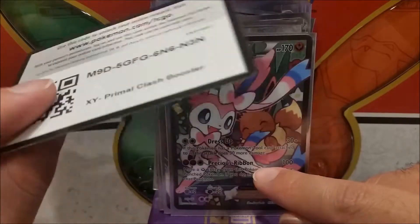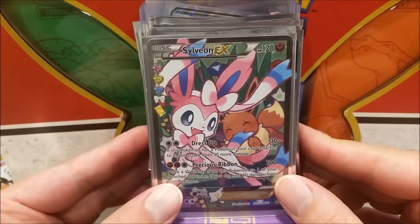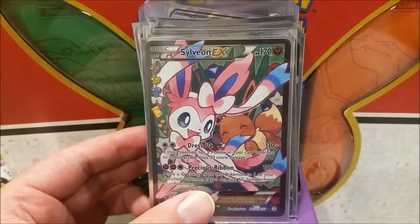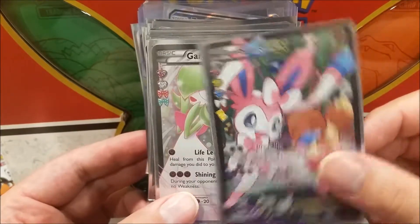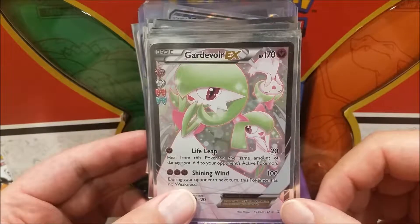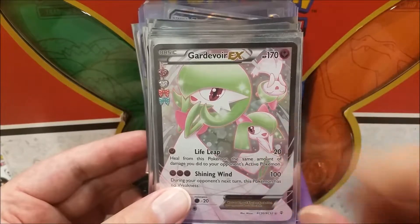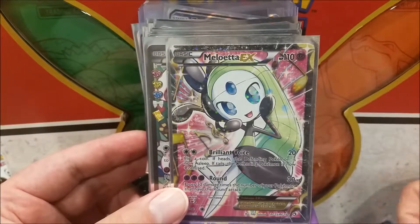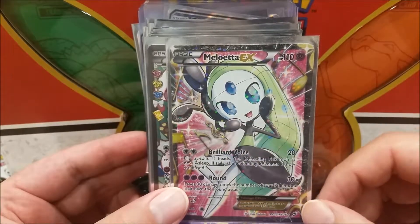We have some Primal Clash code cards — I know they're really old, but there are only about six code cards in this box plus the packs from one of the earlier sections. We have a Sylveon EX full art with a nice look — might see some play at the World's Tournament. We also have a Radiant Collection Gardevoir EX full art with all the previous forms in the background, which is beautiful. Not the most playable but definitely nice looking.